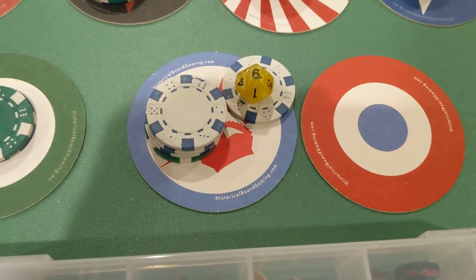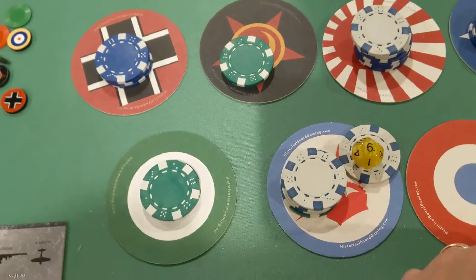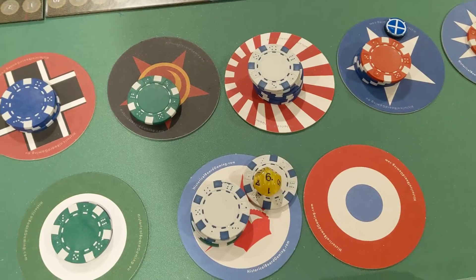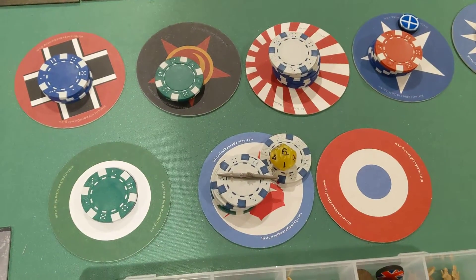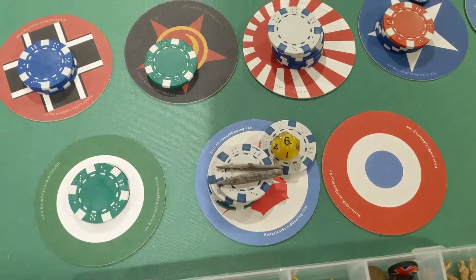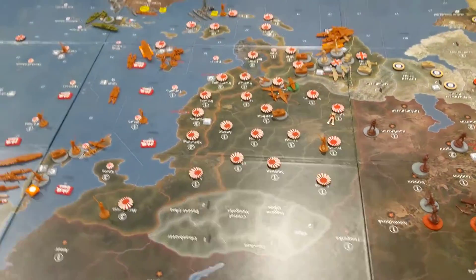Hello, Admiral Seabass here, wrapping up turn six with Anzac — turn number six. I forgot to put their purchases down here. They're going to buy a sub and a transport, and save a buck. They have 14 bucks to start with, and they're actually going to make a couple of attacks.